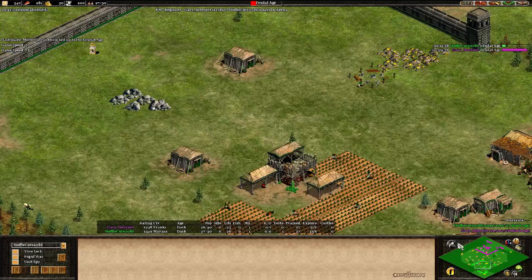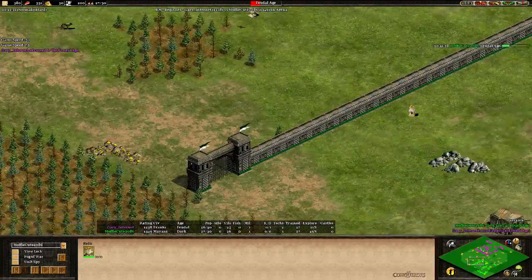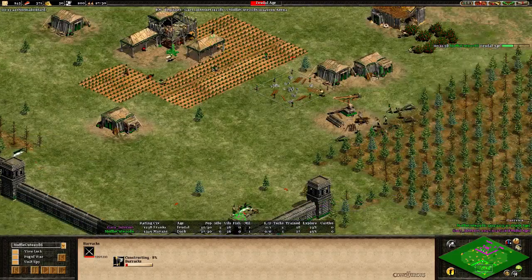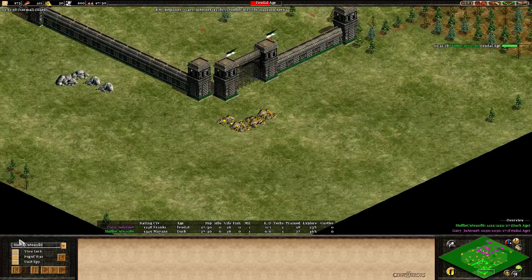Let's go a little bit slower - I want to show you MuffyQt's map. Main gold forward, main stone forward, two relics inside as well - relic luck on this map - and one really close to him. Then we have the third gold outside on the left-hand side. Two sheep waiting, five farms up, barracks coming up on the way to Feudal Age. That's not what you want to have. Don't know how good this player is.